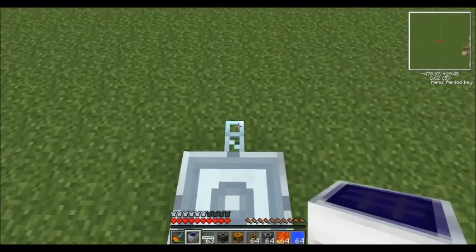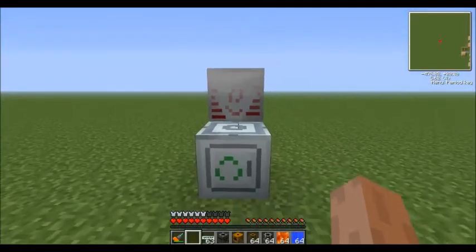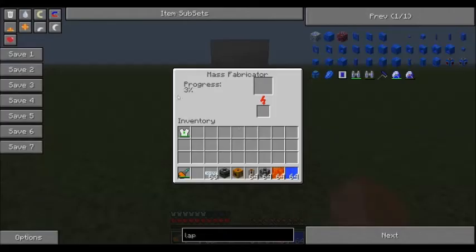Just for demonstration purposes I'm going to use a high voltage solar array, which is extraordinarily expensive. As you can see, progress right here is moving — converting energy into matter in the form of UU matter. To help this progress go faster, what you can do is input what is called scrap.